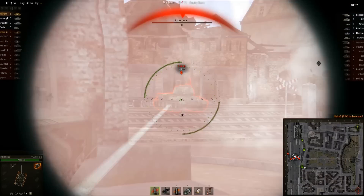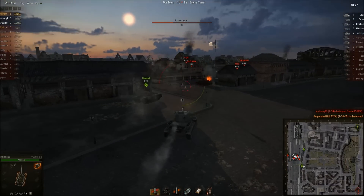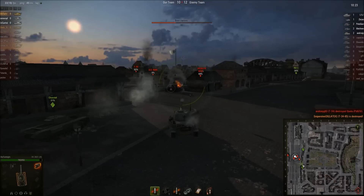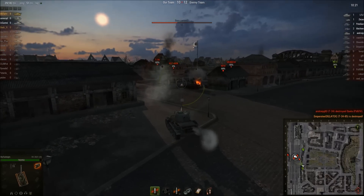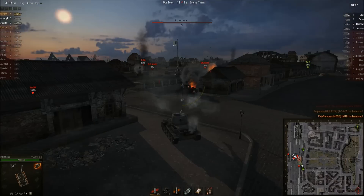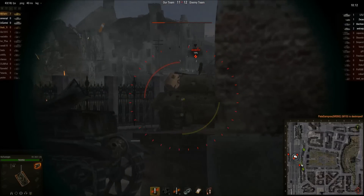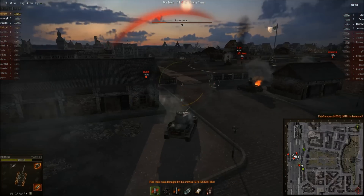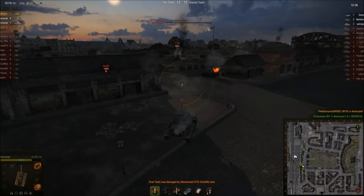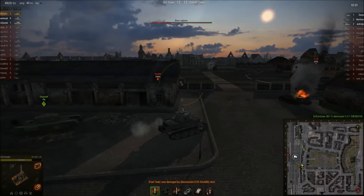He plays peekaboo with the T-34-85 and takes him out — it didn't look like the T-34-85 had the upgraded gun so it wasn't a threat to the VK. That T-34 definitely looks like it's hiding behind the buildings rather than being in the cap zone. Excellent shot on that M10 taking him out with no problem. Our fuel is hit and we've lost half our gas, so he'll have to be careful with that StuG III, which can carry a pretty good gun.